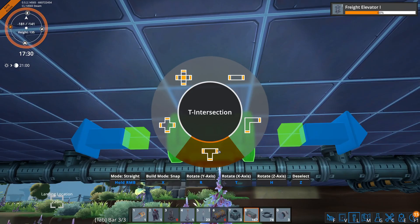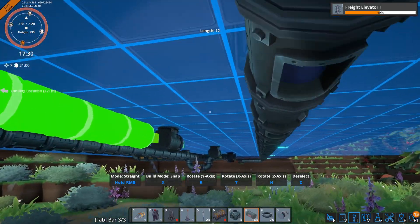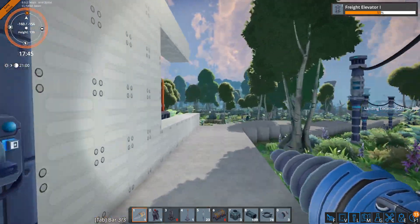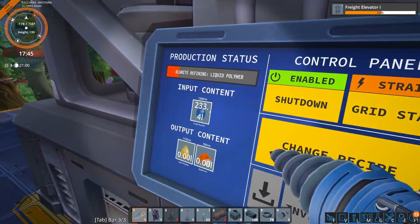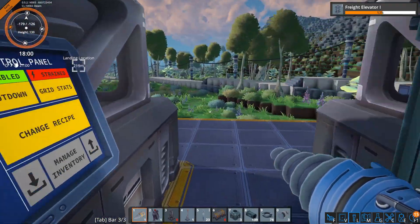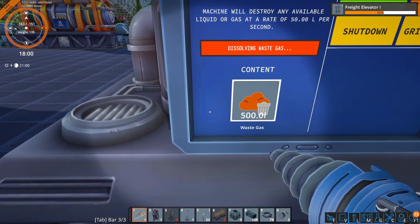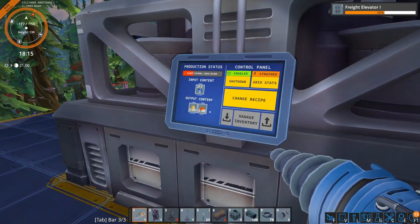I'm almost done — just need to do the liquid polymer side, which is super easy. Now we can go ahead and hop back up here. All of these should be running — no backlog, no backlog, no backlog, no backlog — and we should be having lots of liquid polymer. That is the good juice. And our flare stack is maxed out — interesting. So we're actually going to start backing up on waste gas.